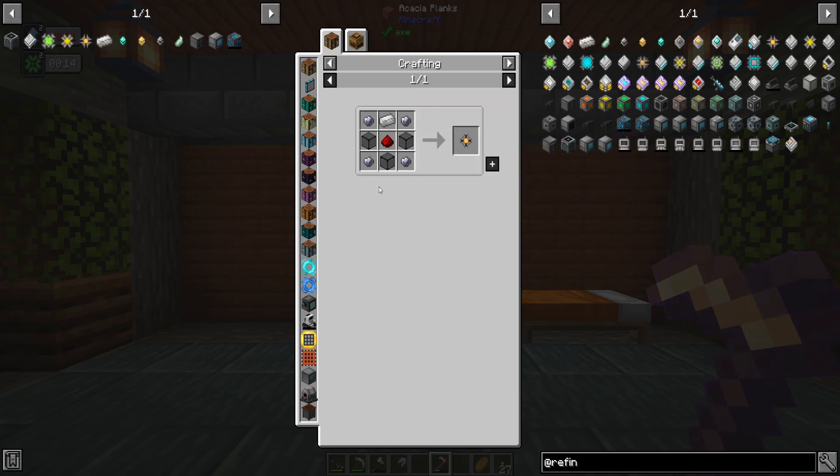To create storage disks: you craft the pattern to get your 1k storage part, then three 1k parts make a 4k, three 4k make a 16k, and three 16k make a 64k drive. There are also add-on mods that let you go up to absolutely stupid amounts per disk - some go up to 64 megabytes instead of 64 kilobytes, which is an insane amount of storage for one disk in one block.